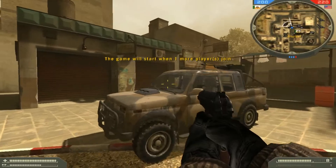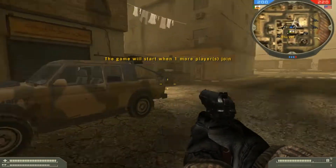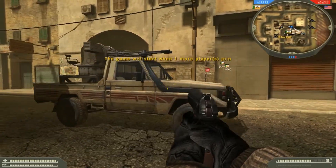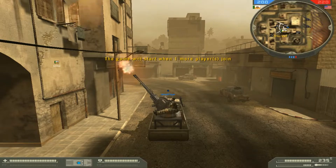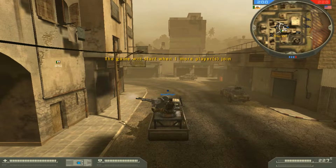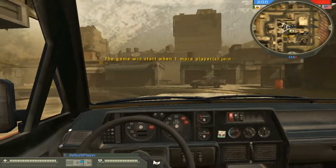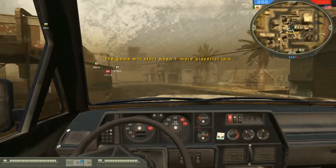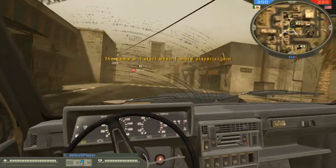Let's start with the vehicles I've added. I added these technicals to Mech, which is an insurgent group, and I added this Toyota with a big gun. This is the inside of the technical with the big gun, and this is the inside of the normal technical, which just has a 50-cal on top — the normal.